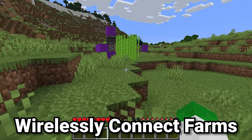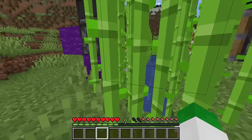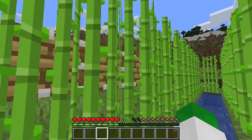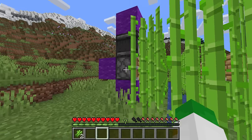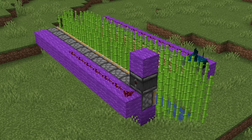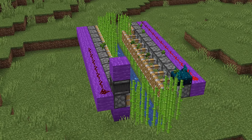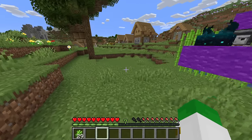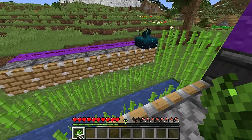One of the best things about skulk is its wireless capabilities, especially useful in something like a large sugarcane farm. Here we have a singular observer connected to all the pistons — instead of a massive complicated redstone line traveling from one side of the farm to the other, we have a system where if a block is detected by the observer, both sides break at the exact same time because of the wireless signal. Because players wouldn't normally be running around an automatic sugarcane farm, the system works surprisingly well.